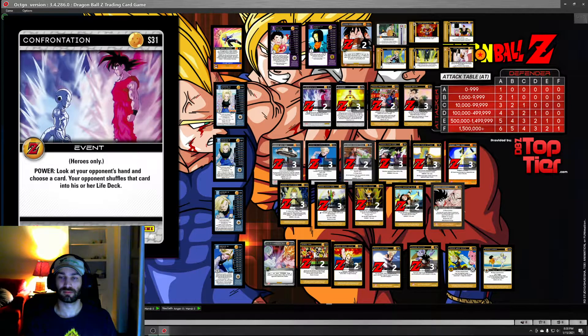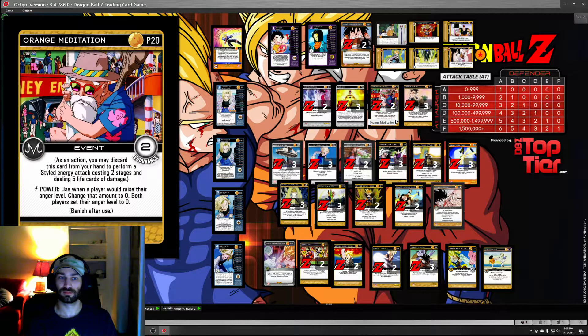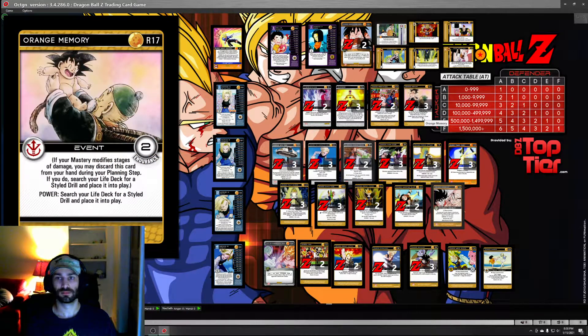Unleashed is unleashed - we're trying to level, so we've got to have it. Meditation is another staple - it's an attack when you need it to be, and it's a hard anger attack when you need it to be. Memory makes Devouring Drill work. If I wasn't running Devouring Drill, I wouldn't run Memory - it's not that good on its own. But with Devouring Drill, any time you draw Memory and another Drill, you just threw a level.